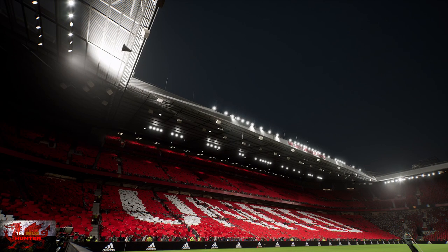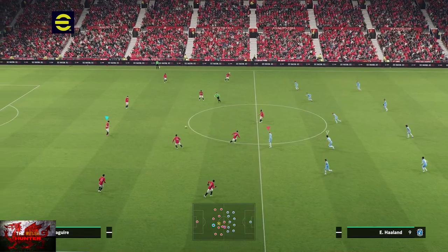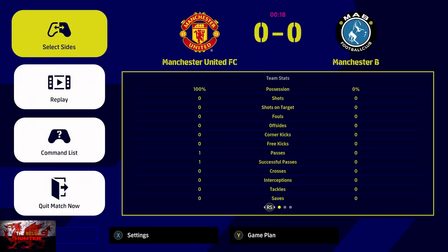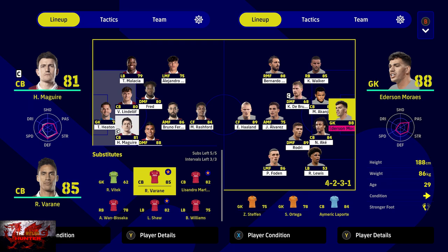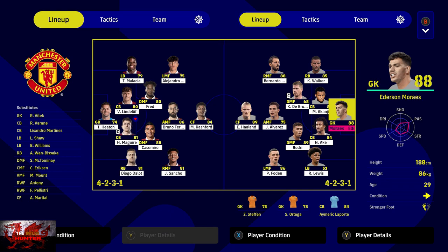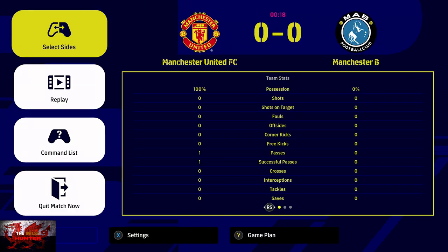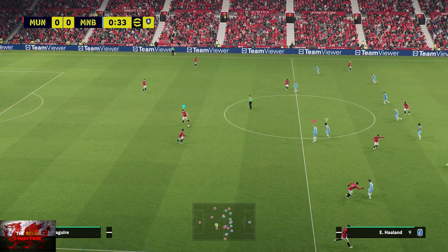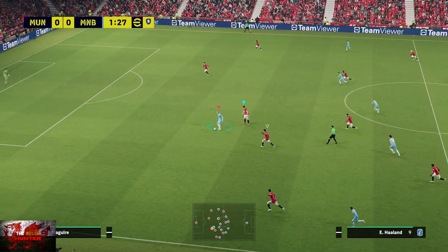The first thing we are going to do when we start the game is press the Start button, press Y to go into Game Plan, and then swap a defender. I'm going to take big slaphead Harry Maguire off and change him with Raphael Varane, who is a centre-back. Get one of your CBs off and swap him for another CB centre-back — we're going to be scoring with that particular centre-back. It has to be the one you've just substituted, and I will get a couple of achievements for that.